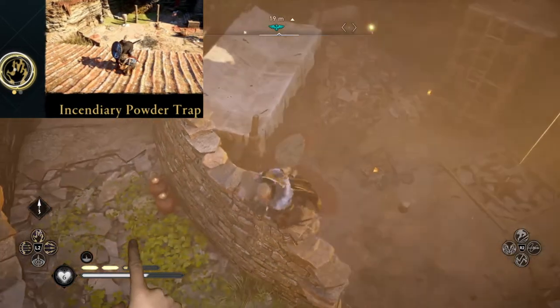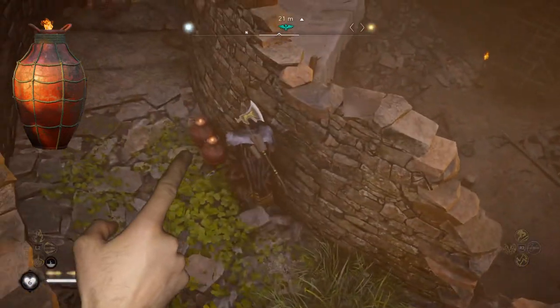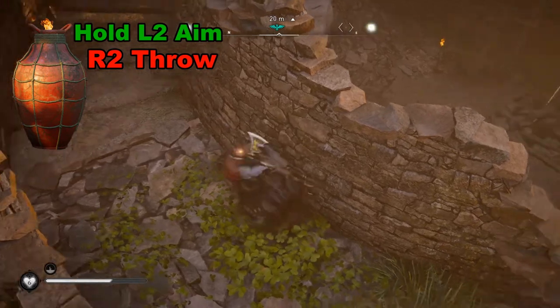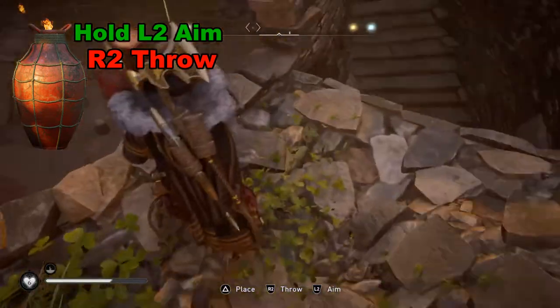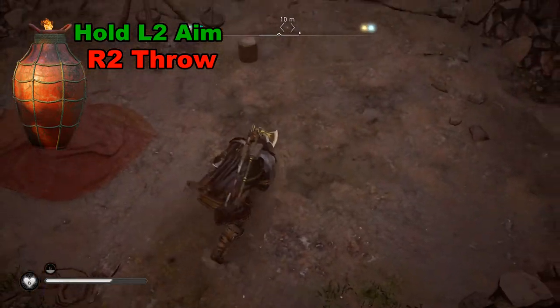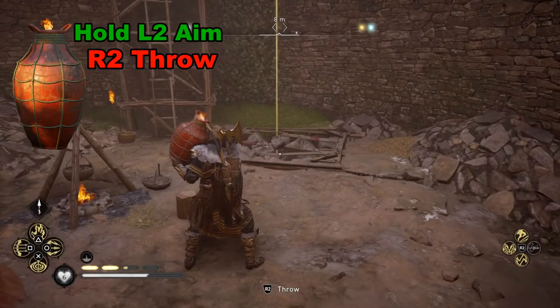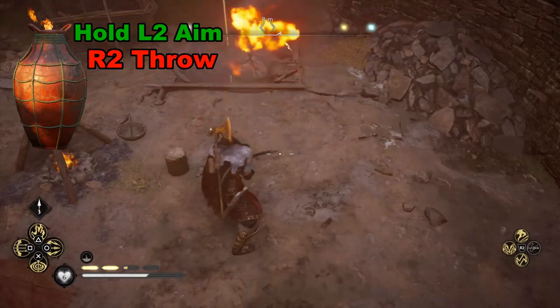The other method involves simply taking a fire jar, like this one back here. Go ahead and hold down the triangle button and run over there. Hold down L2 to set your aim, then push R2 to fire.